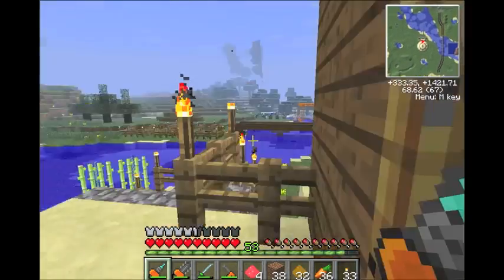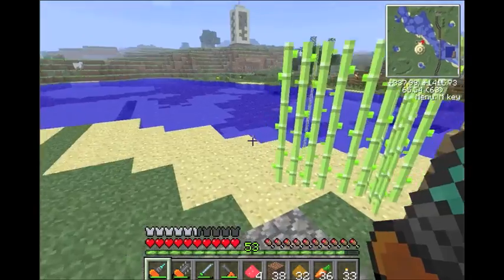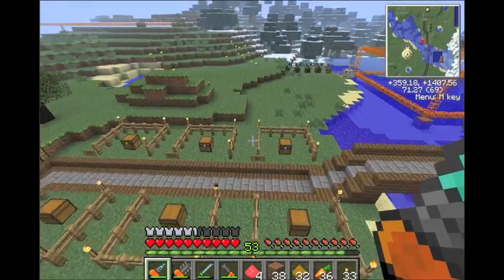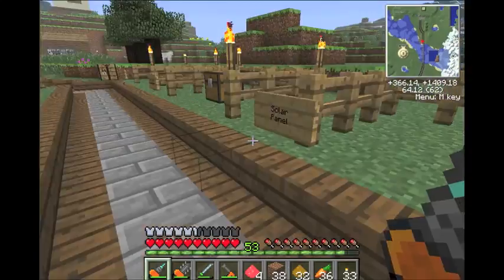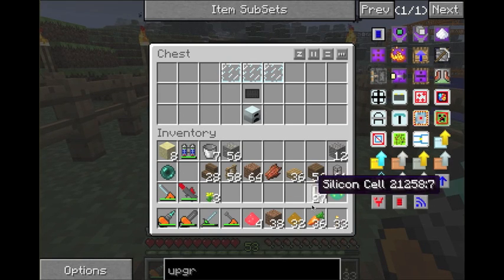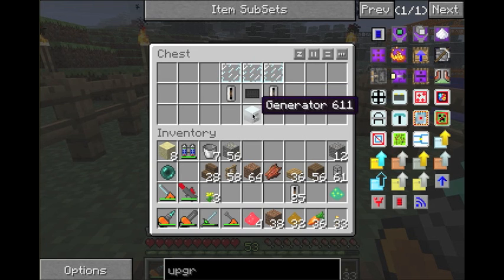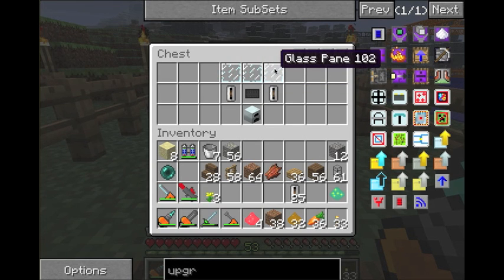Now we're going to go over here and put it in our little setup. We've got a few different things we're going to make today, and one of which is the solar panel. So you put the silicon cells on each side of the middle with a carbon plate in the center. Generator on the bottom. And three glass panes on top. Not pieces of glass — glass panes.